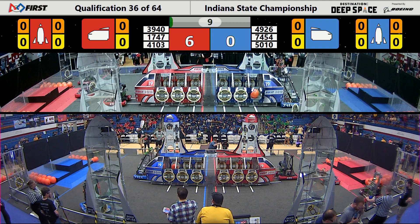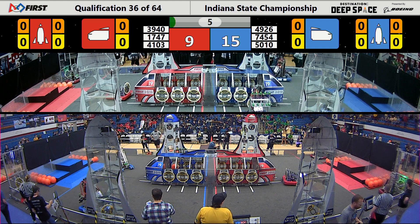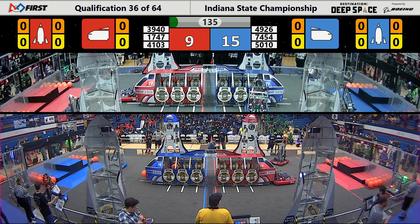Teams are quickly lining up. They've got a hatch panel placed on the rocket for the Red Alliance. Meanwhile, on the Blue side, we have North High School doing the same. Similarly, Tiger Dynasty also has a hatch panel for Blue.